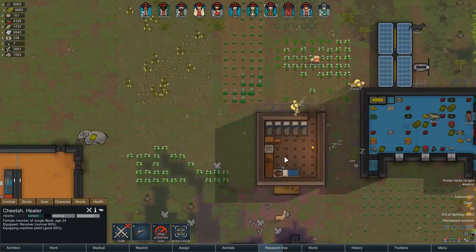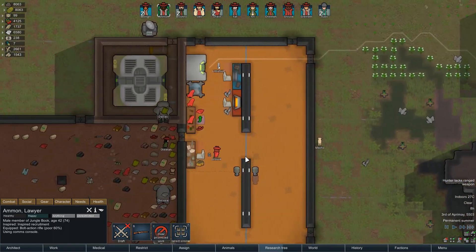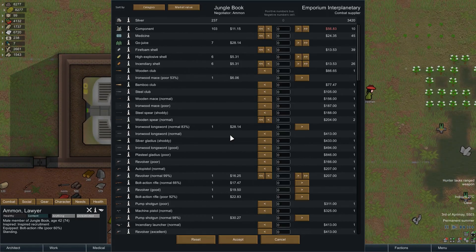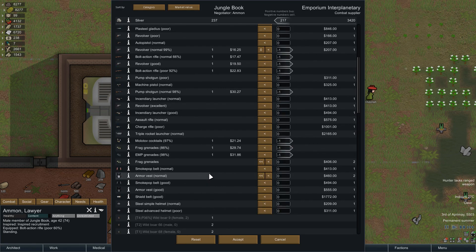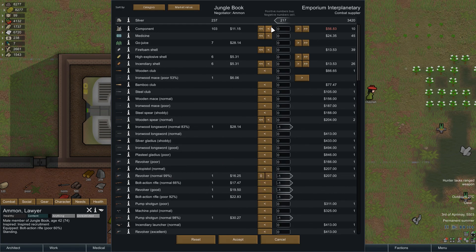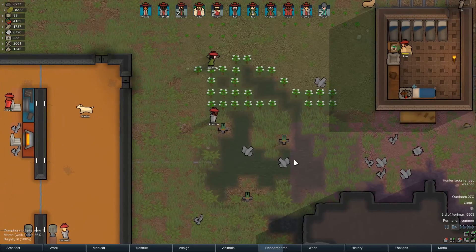What we can do is go to the combat supplier. Amon, come along and talk to Emporium Interplanetary. We should be able to get some medicine hopefully. We've only got 235, so let's sell what we can. Pump shotgun, molotovs, frag grenades, EMP grenades - about 217. Iron mace, get rid of that. Go-juice, we'll sell all of them, we don't really need it. All sold and done.